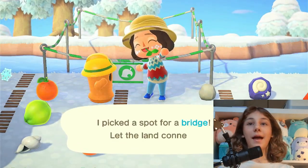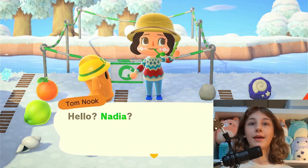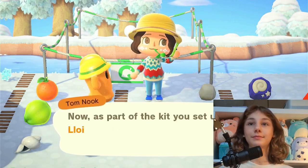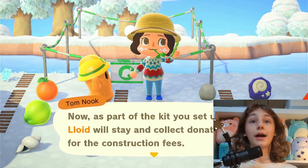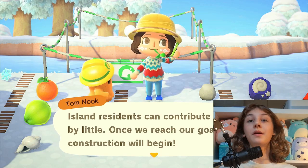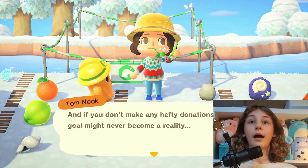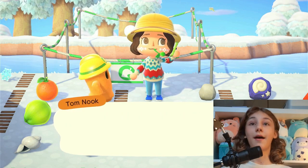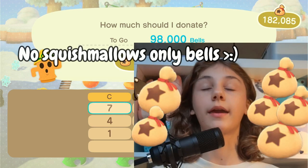The bridge spot is picked — it's not done yet but close. My phone is ringing — it's Tom Nook. Yes, I found a great spot! Last time I built a bridge I didn't have Lloyd, the character who collects money from villagers to help fund it. So the villagers can actually help this time, though Tom Nook is already warning that if I don't make a hefty donation it may not come to life.